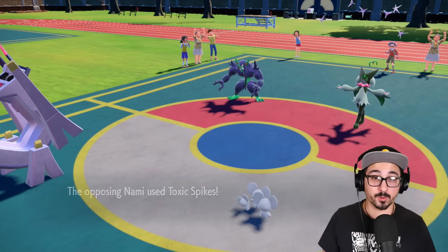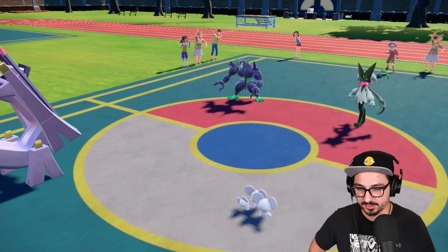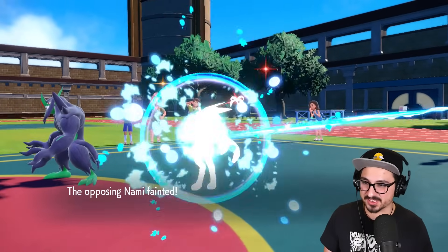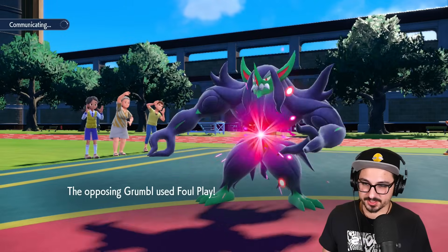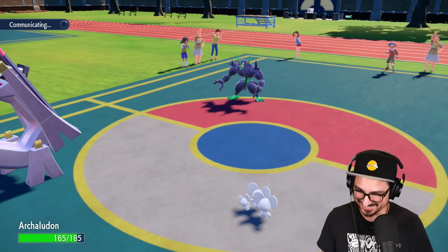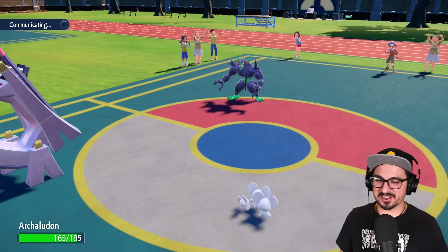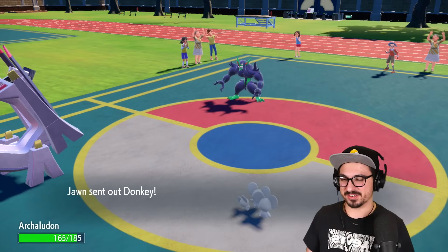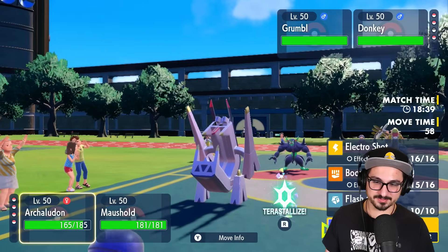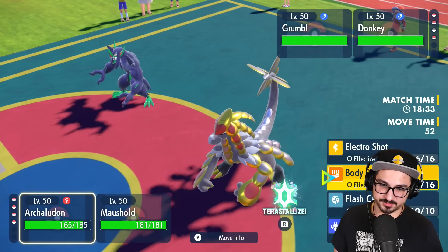It's so nice getting to plus four this early. Then you just become Archaludon — plus four to start. They have a Glamour that does that for free. Bye-bye. Foul Play! Good thing I raised my defenses — now I'm plus five. I like Archaludon. It's a fun time. Donkey! You look nothing like a donkey! That one can hit me with Dragon moves and could also Body Press me in return, but I somehow don't think that matters. I'm going to fire off a Flash Cannon to the side mon.